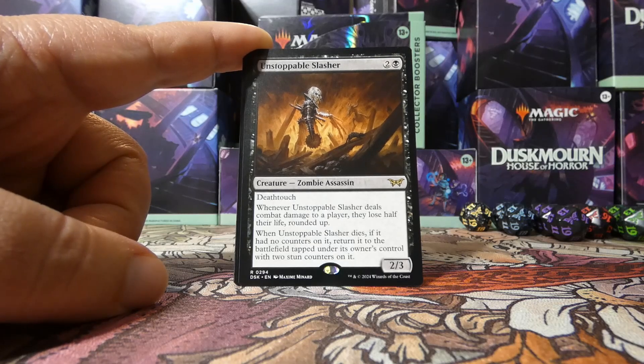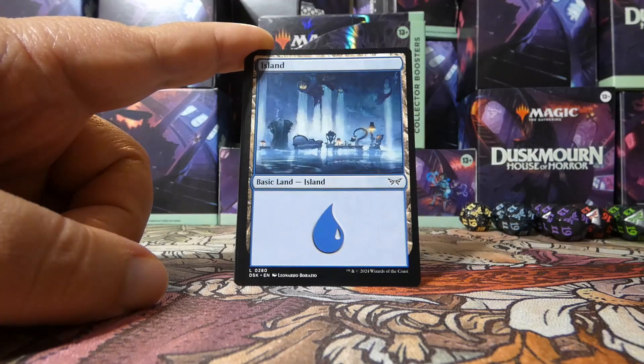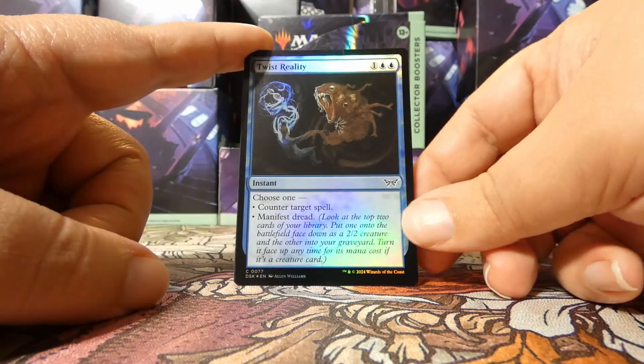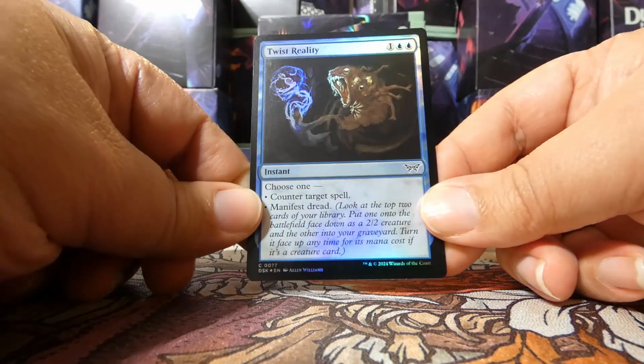Our next rare or mythic is an Unstoppable Slasher. This card is incredible — we had some really good black cards, and this just adds to it. It's a very, very good card. So far we've opened only black and green rares, and even our two rare lands are part-black lands. Our land is a regular Island, and our foil is a foil common: Twist Reality. That foiling pattern is fine.